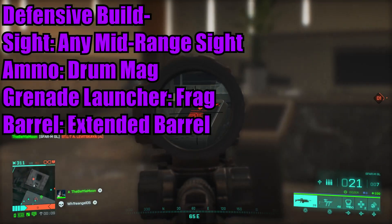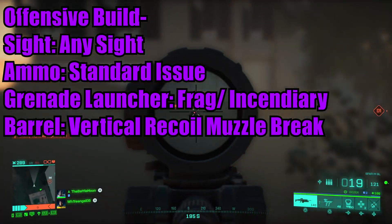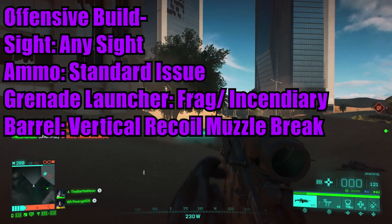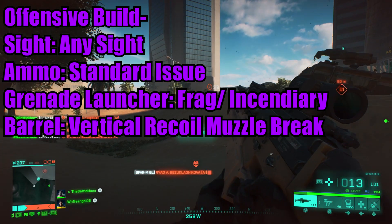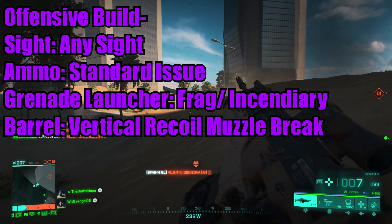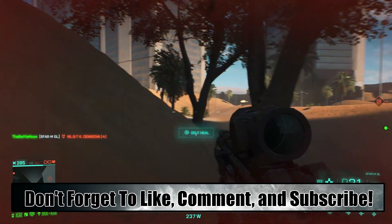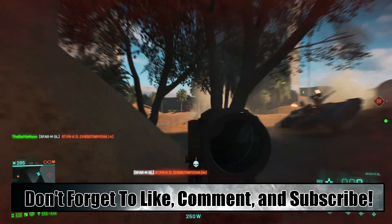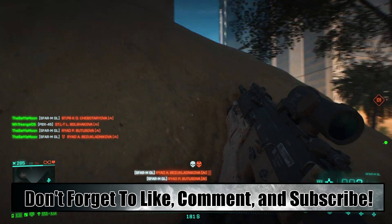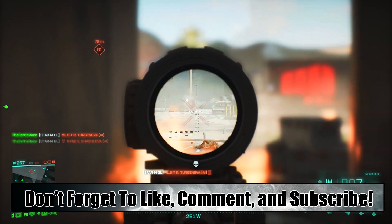Now, if you want a more offensive build, I recommend any sight of your choice, the standard ammo, frags or incendiary grenades, and a muzzle brake. These attachments are better for closer ranges and give you a faster reload time, so you can quickly dart in, get a few kills, back out to reload, and then do it again. I really don't recommend using it in close range since it's outclassed by most other weapons in the game, but if that's your playstyle, I think these are the attachments that will help you the most. That's going to be it for this video — let me know what you think of the S-FAR, your favorite weapon in Battlefield 2042, and what weapons you want me to cover next, down in the comments below. If you enjoyed the video, please leave a like and subscribe for more Battlefield 2042 content. I'm the Battle Mooner, and I will see you on the battlefield.